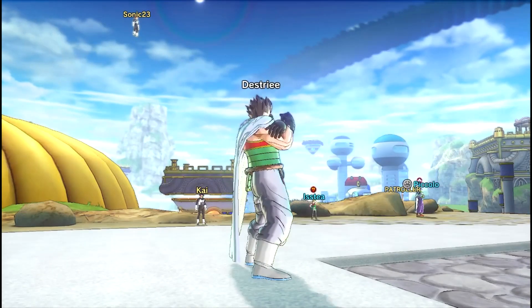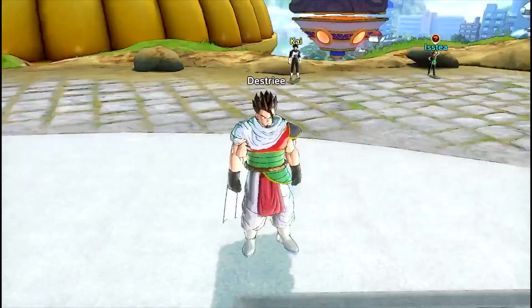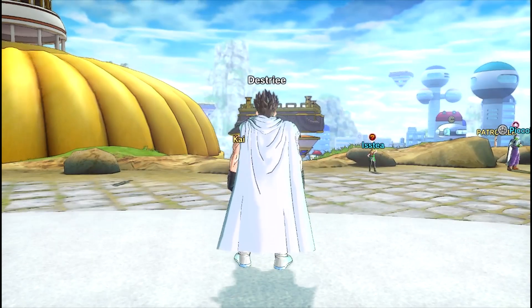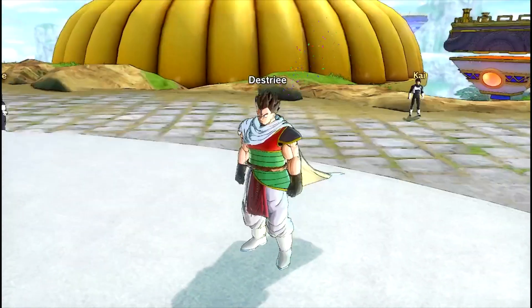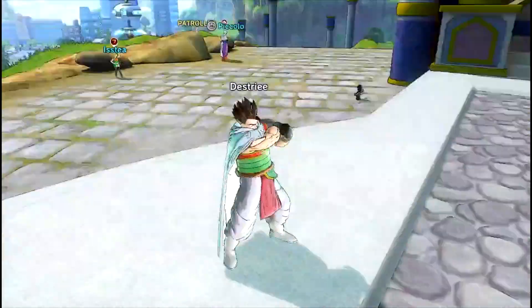So if you don't know, you should, because you go through these in the main story. The time rifts are the five big rifts in the area. They're on top of platforms that look like this one right in front of me, and they take you to different areas like Capsule Corp, Hercule's House, Majin Buu's House, Namek, stuff like that.